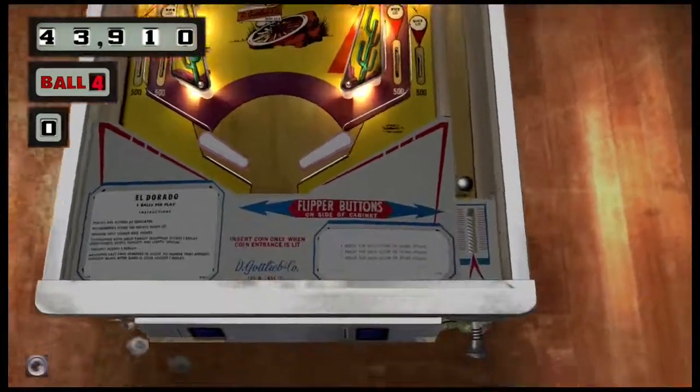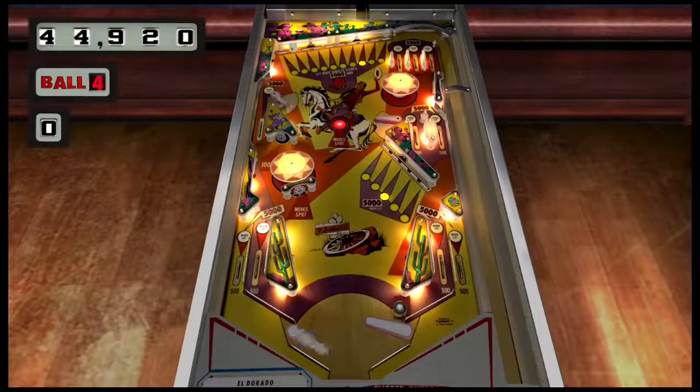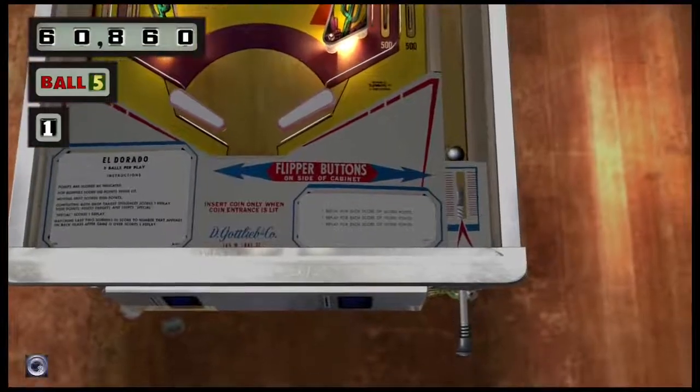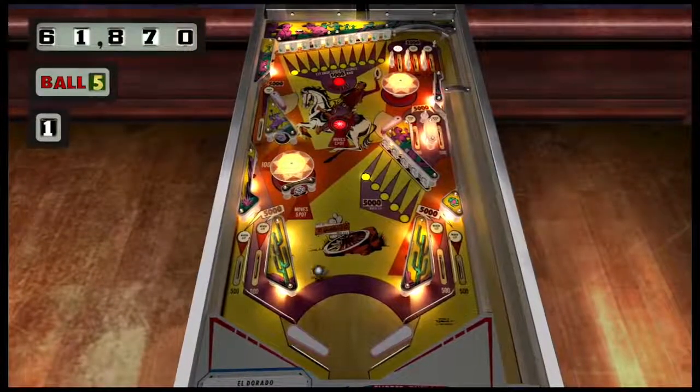As you can see here, we need one more drop target at the top to light the special. The pop bumpers, depending on the game being three ball or five ball, will give one thousand or one hundred points — so they're giving one hundred in this case. There we go — the special has been lit at the top. In order to get it we'll have to hit that drop target. And we got it.